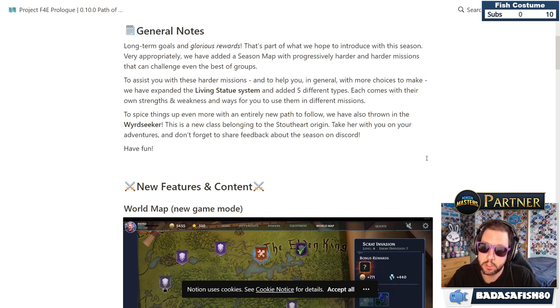To spice things up, they've also thrown in a new class called the Word Seeker — or Weird Seeker. This is a new class belonging to the Stout Heart Origin. Players are encouraged to take her on their adventure and share feedback about the season on Discord.